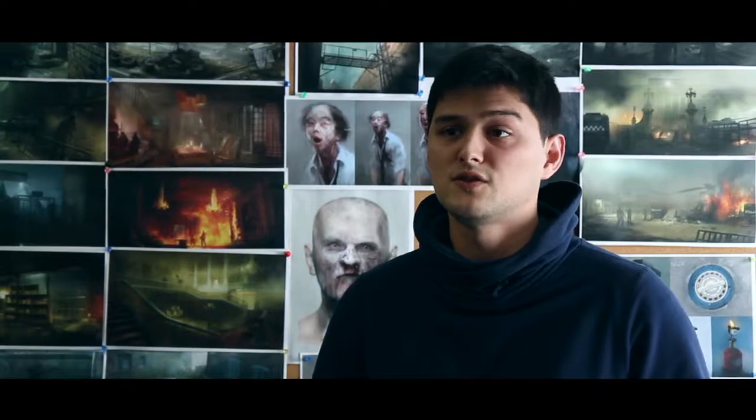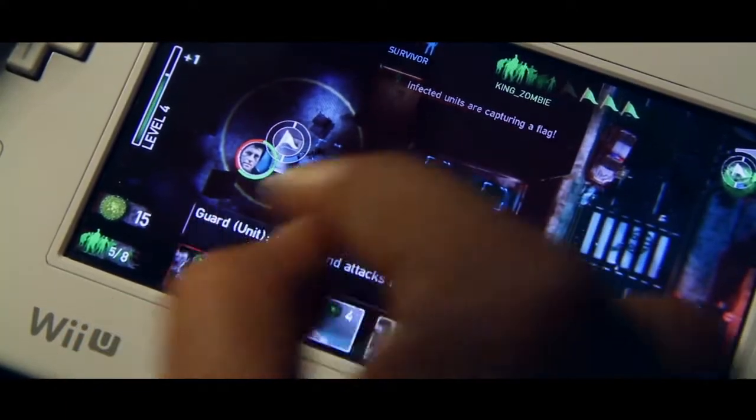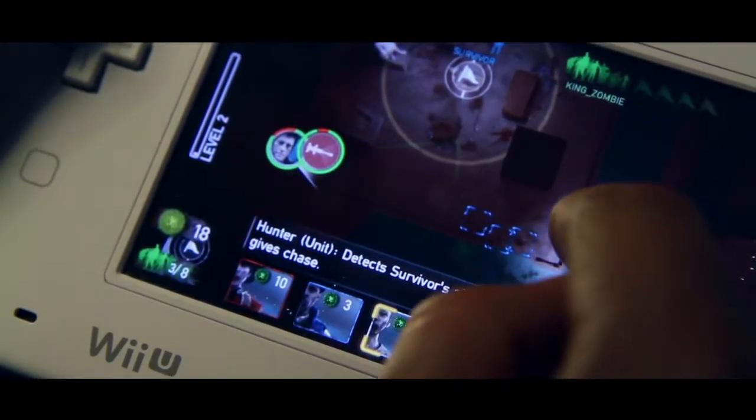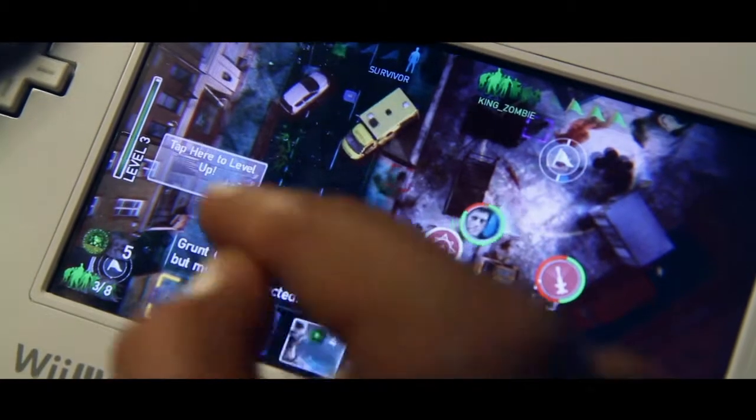When you play as King of Zombies on the Wii U gamepad, you level up as you spawn units or kill survivors. With each level up, you get to choose a reward with which you can improve your army or destroy your opponent's defenses.